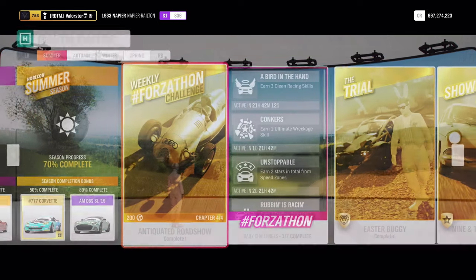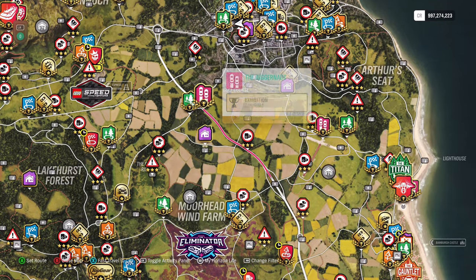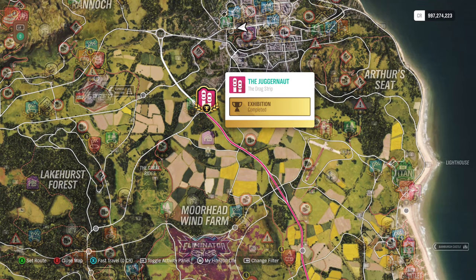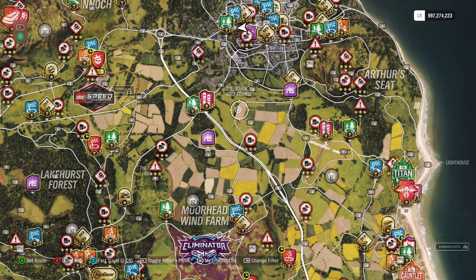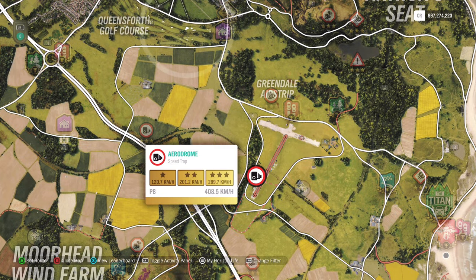I'll show you what I did. I went to this drag strip, put difficulty on New Racer, wait a few seconds, start, and then just tap the handbrake when I pass a Drivatar and you will get the show-off. For the next one, I took the one at Green at the Aerodrome and just went up and down for the stars.